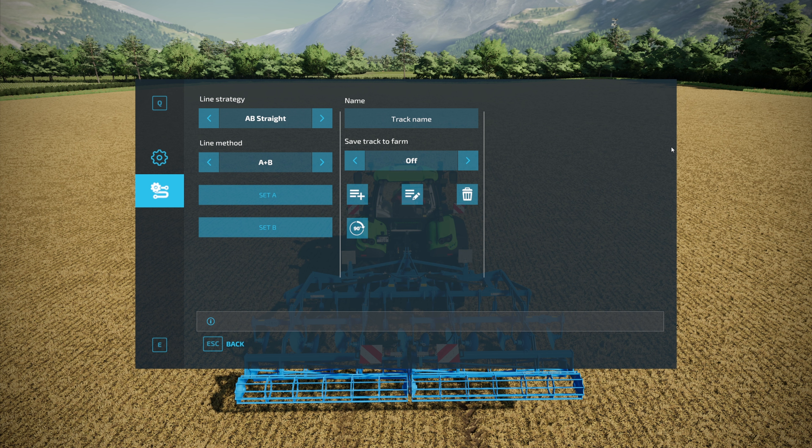This brings us to one of the features unique to Guidance Steering: the ability to save and load tracks. That's really useful if you're constantly doing the same jobs in the same fields so you can run the same GPS course. It's also great for multiplayer — one player can create a course and save it, and the other can load it so you're both running the same GPS course. Guidance Steering also gives you two options for setting your track: an AB line, where you drop a waypoint, drive forward, and hit another waypoint, or a heading.